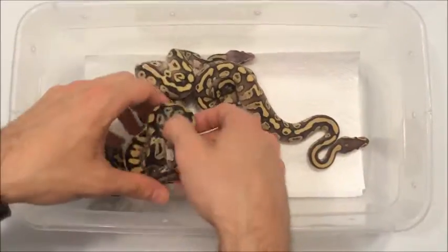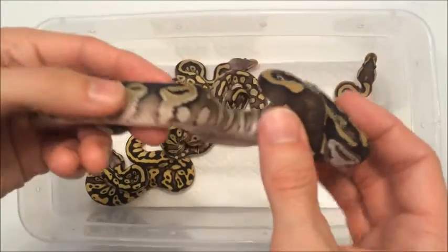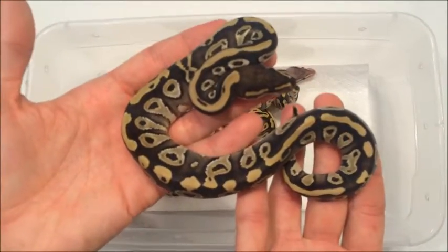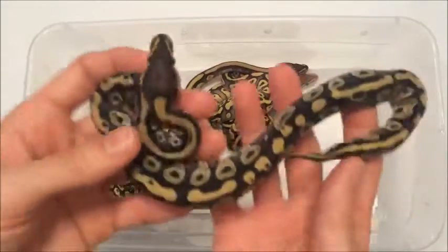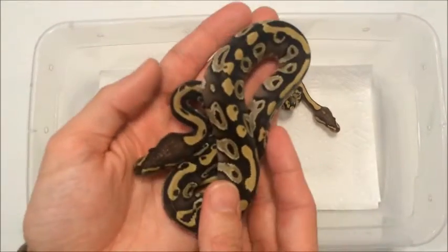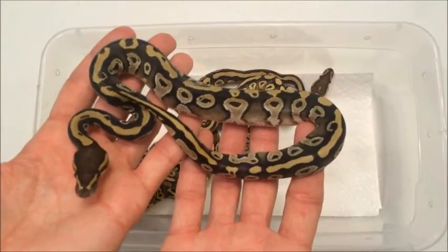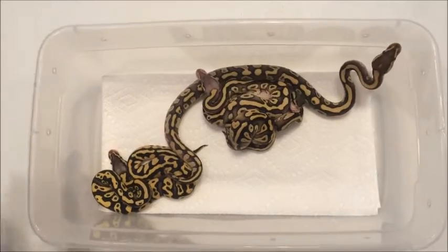Then we've got the second Male Mojave. This is the one in the other video I said was pretty dark — and still pretty dark after shed, though a bit lighter this time. Nice black outlining. Nice typical Mojave look. It's funny because all of the Mojaves I've had so far this year — five of them — they're all different. This one's darker, the other one's lighter. These are bigger than the other three from clutch number one, and those have a different look because they're from the gold blush stuff. This is just regular Mojave. So that was the two Mojaves in the Fire clutch: 1.1 Mojave and a Female Fire.